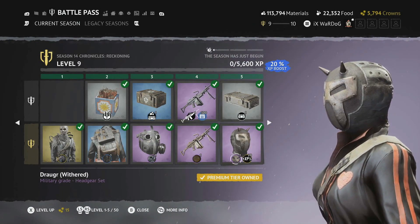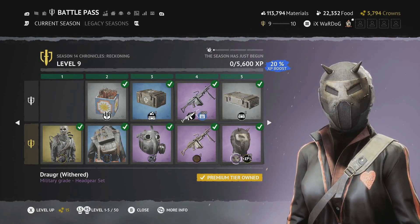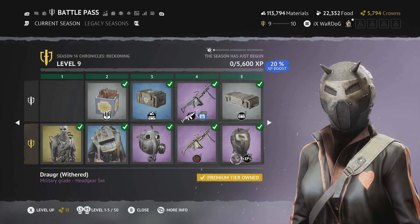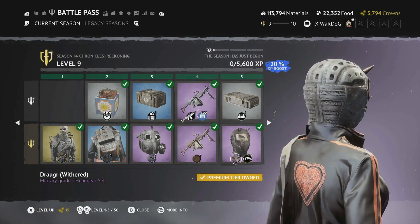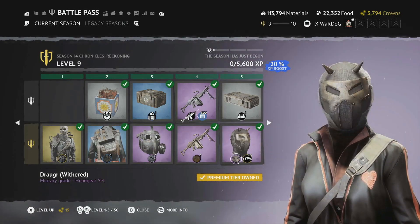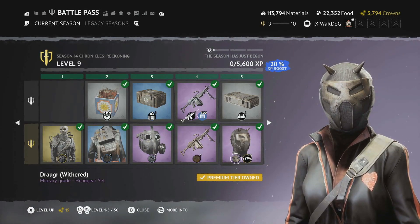The next headgear set — I think it might be called Drug or Draga — is in withered. It's a really cool mesh on the front encased by what looks like a steel or lever-type back, sort of like a hockey helmet, with a zip on the back, a leathery effect, and horns on the front. Really nice. At Level 5 you also get 20 XP boosters.